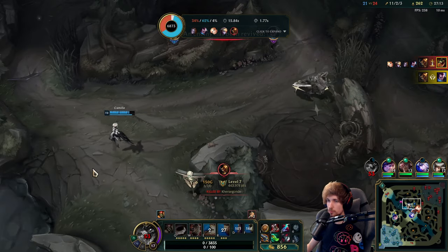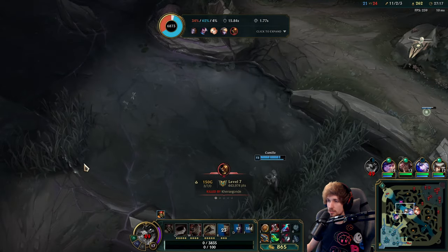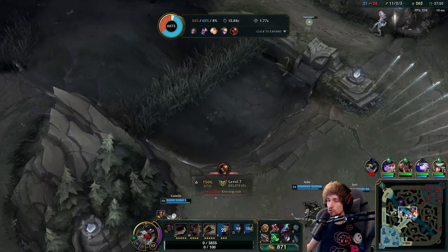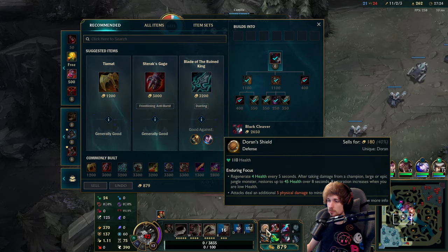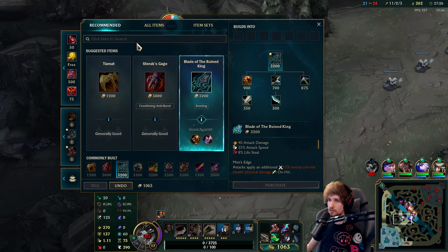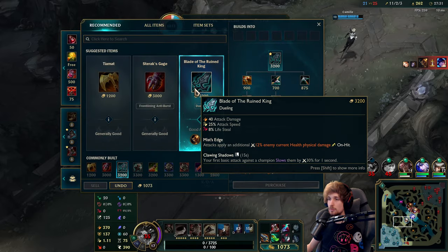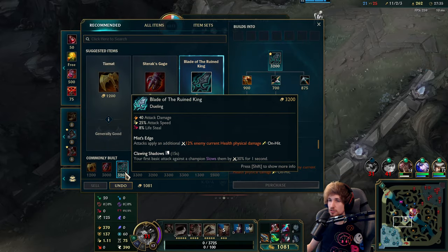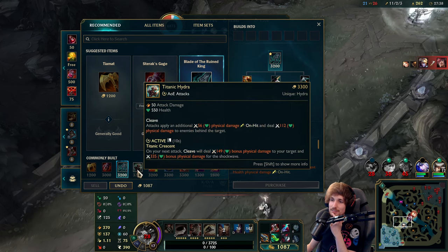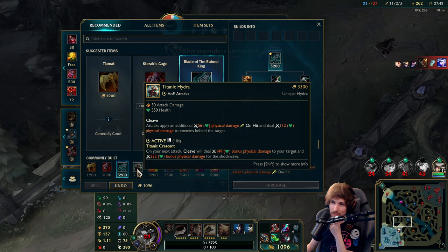I was kind of hoping Camille would step in front of me so I wouldn't tank the entire Aatrox combo. I think I'd be alive right now if Camille had just walked in there and tanked it all — would have been way better. We have a choice to make: Blade of the Ruined King or Titanic Hydra. It's a hard choice because they're both really nice — I think it's probably going to be Titanic Hydra.